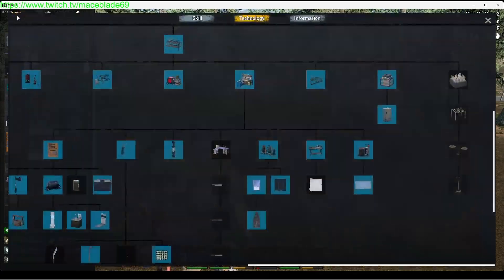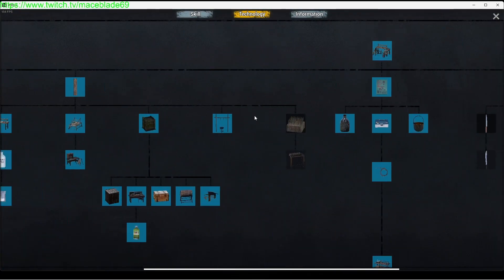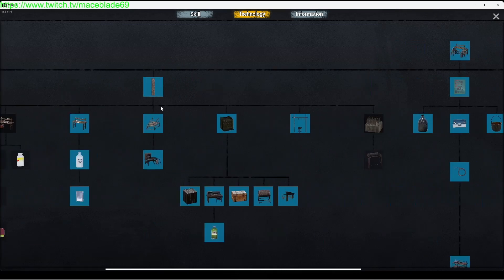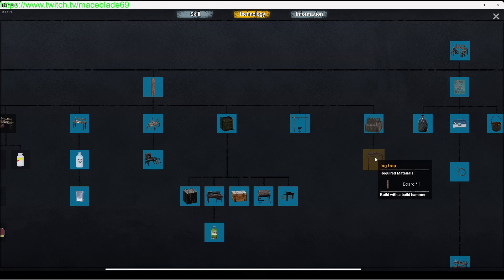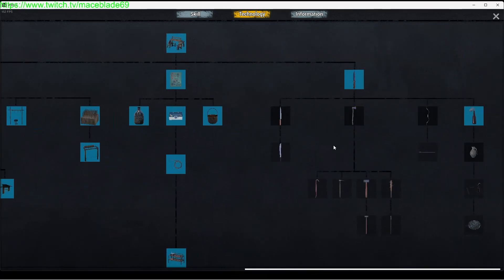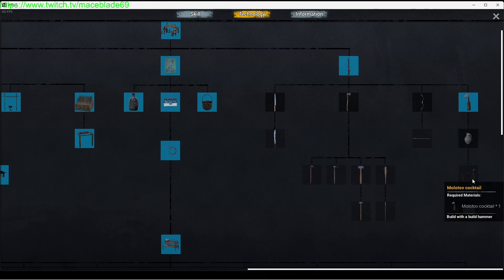The new traps are actually going to be in your skill trees now. The first one doesn't even require any previous skills — it just requires one board. Same with the log trap. So here we've got a wood sashimi, which is a spike trap that pops up from the floor. We have a log trap over here, a Molotov cocktail trap — we're just going to call it a tripwire, because really that's what it is. It'll probably be renamed anyway, so it's a Molotov tripwire.